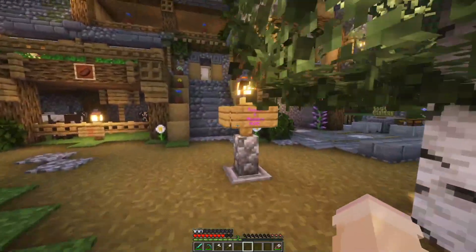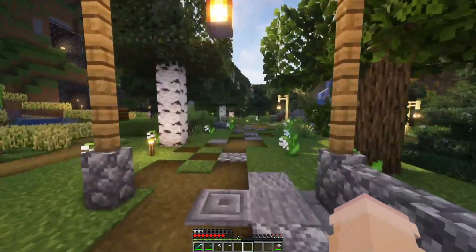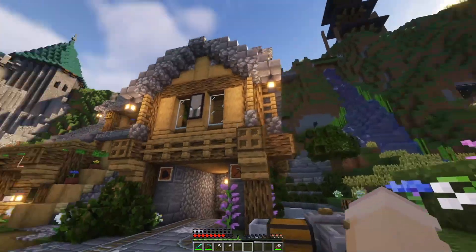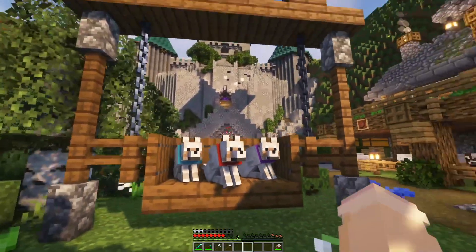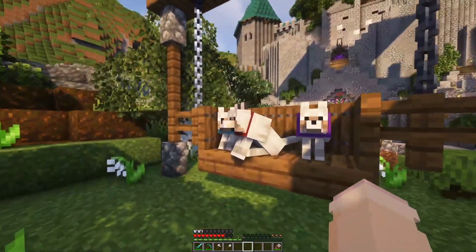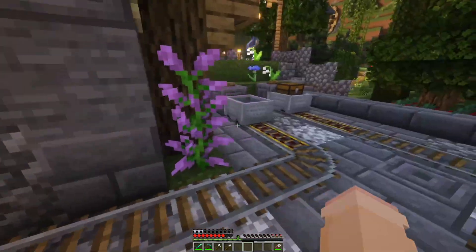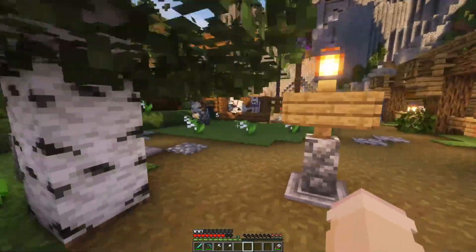Coming over here to Rocco and Alicia's home — and my God, Rocco and Alicia have been getting after it with all this stuff. It's so insane having so many people on one server because everyone's been grinding. Oh my God — I got the dogs just chilling in the swing set. I love this — these babies were not here like an hour ago. The house is looking good. He's got this cool mine cart thing so you can go down yourself as well as send a chest down, do some mining and then send it back up.